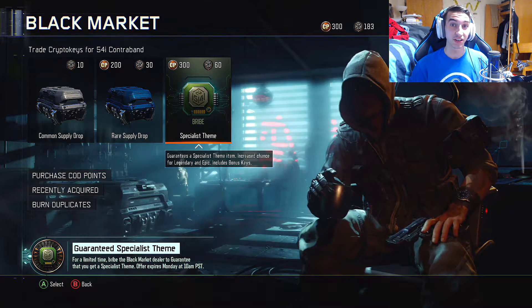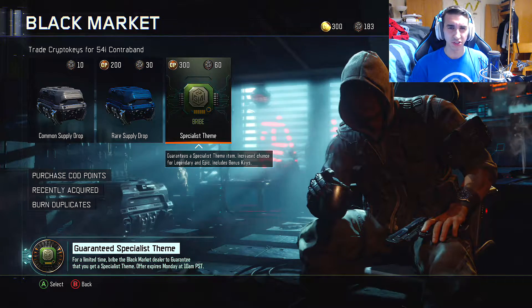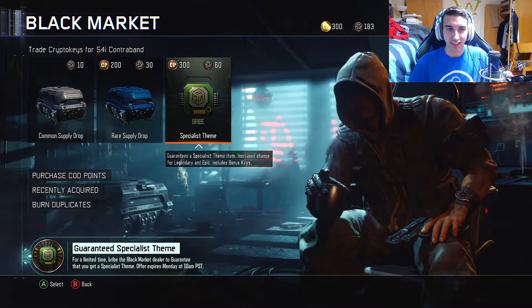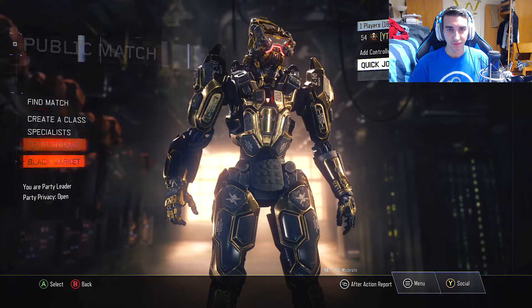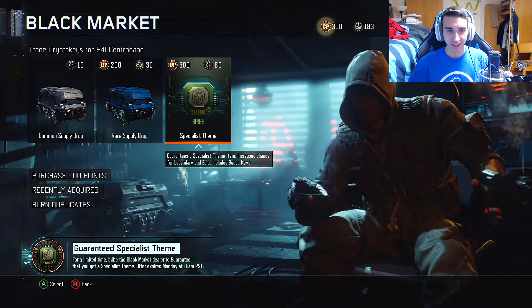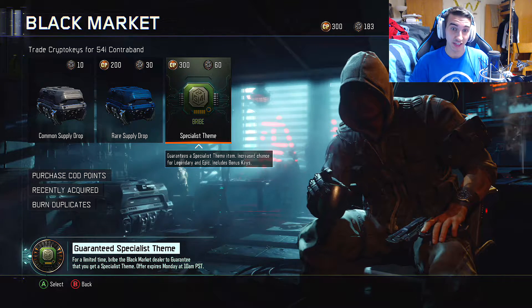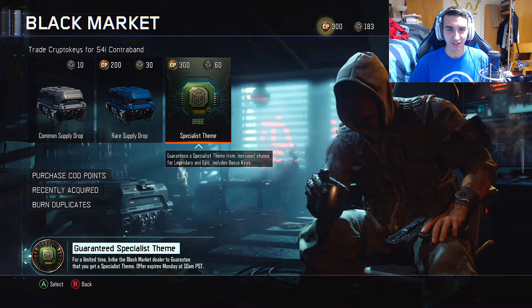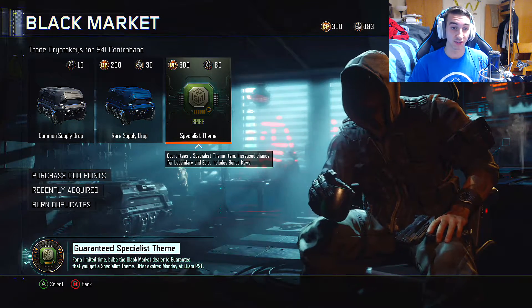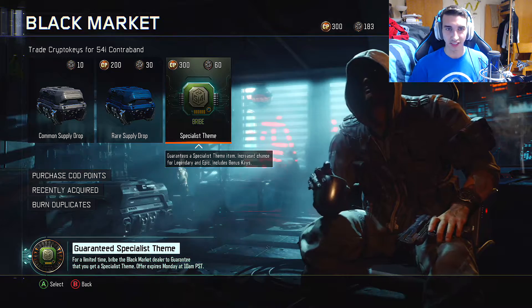This is going to be a very quick video because I just want to see out of the four supply drops — are they worth it? Do you get a lot of stuff? I don't really need stuff because I have specialist gear. It says it guarantees a specialist theme item, which is nice, but I already have those, so that doesn't matter. I'm basically doing this for the increased chance for legendaries and epics. It also includes bonus keys.